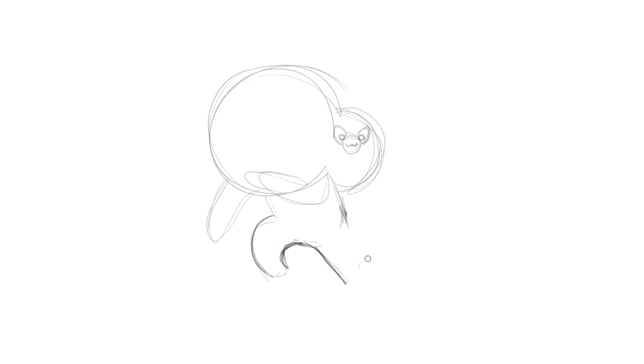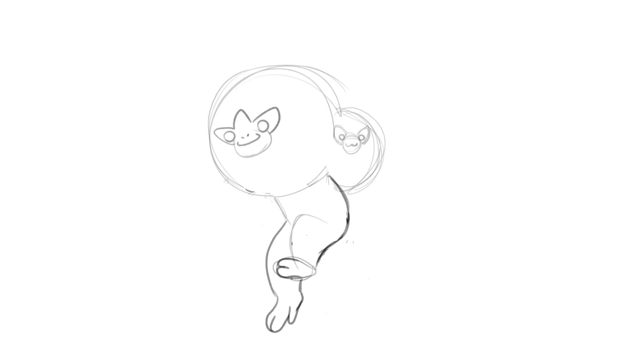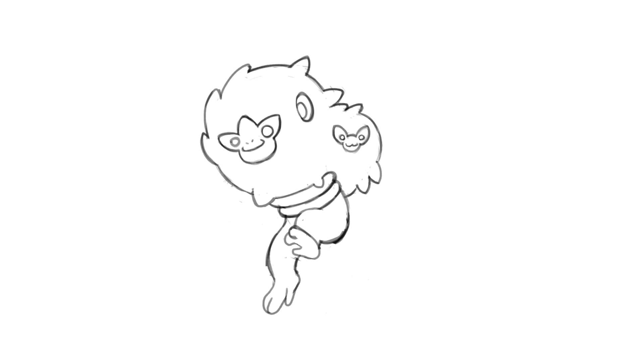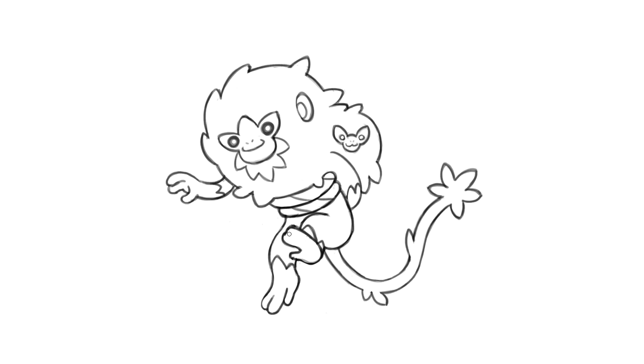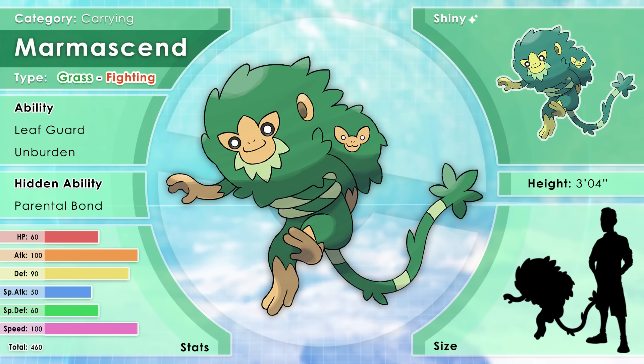Let's move on to the evolved form. The whole point of this Pokémon is that it has a giant mane of leaves, and it carries its pre-evolved form like it's fused within its mane. I want to show how active and agile this Pokémon is, and we never want to make it look too complicated unless it's a super strong Pokémon. An average Pokémon like this is made of simpler shapes like tubular arms and legs. Its face is a more angular version of its pre-evolved, whose tail is wrapped around its parent's waist. I thought the space under its chin was too big and empty, so I added these leaves — this is less about filling the design with tons of details, and more about making sure that nothing looks empty. Here is Marmosend, the carrying Pokémon, a grass fighting type.